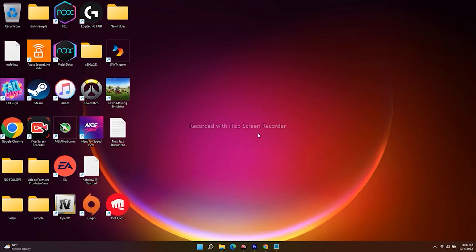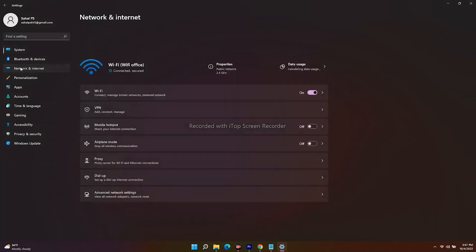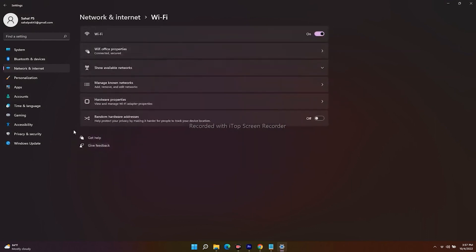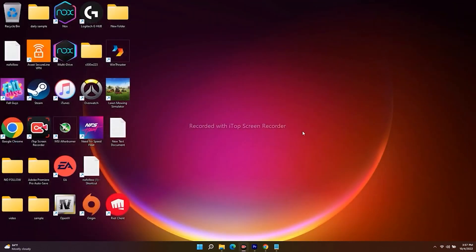If it's still not working, do a complete network reset. Go to Settings, navigate to Network and Internet, and you can do a complete reset from there — go to Wi-Fi and select the option to reset network settings. Important: doing a complete network reset will disconnect you from Wi-Fi, so make sure you know your Wi-Fi password before proceeding.